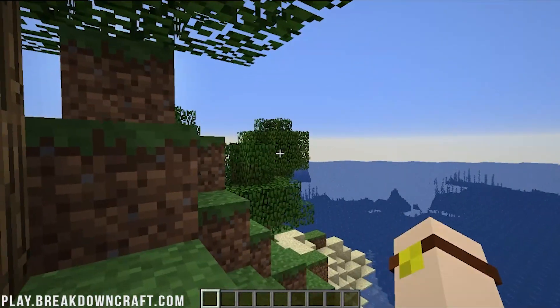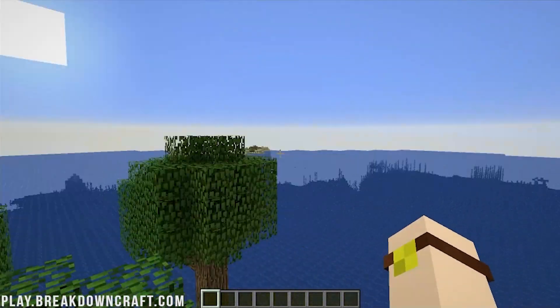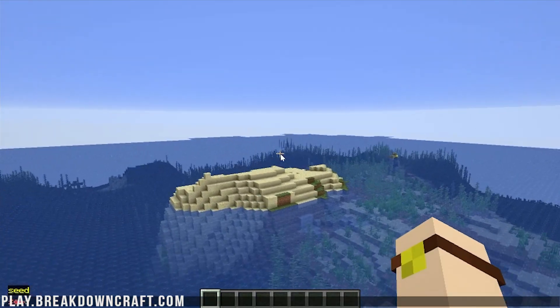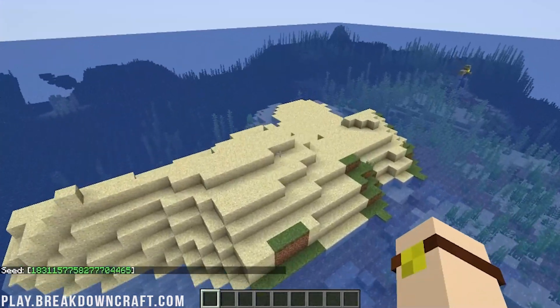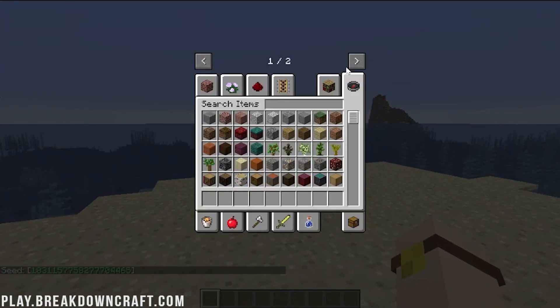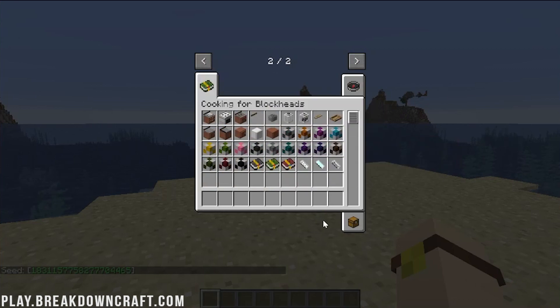To really check it out, we can go ahead and create a new world — we'll name it 'Cooking for Blockheads' and make it Creative. You don't have to make it creative, but I'm doing it just so we can test better. Here we are in our Minecraft world. Let's go ahead and find a good spot for testing. This island out here looks pretty good — for those of you that want the seed, there it is.